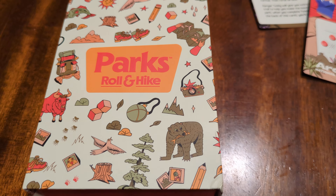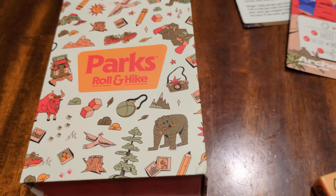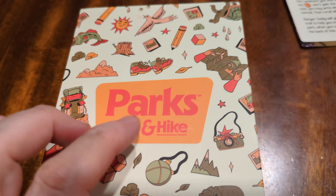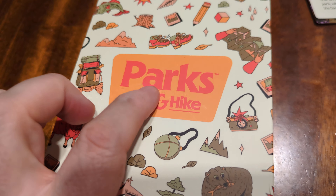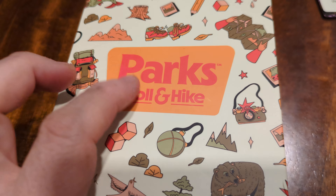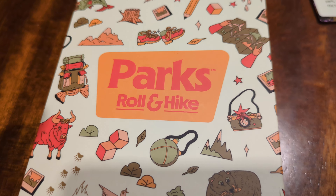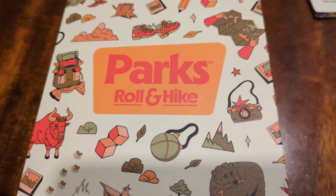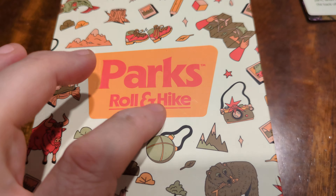Parks Roll and Hike — a game sent to us from Amazon Vine for review purposes. Just to be transparent, they did send us a review copy of this game. It is a Roll and Write — or Roll and Hike version of Parks. See what they did there: Roll and Hike, not Roll and Write.